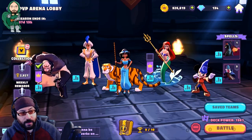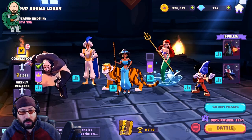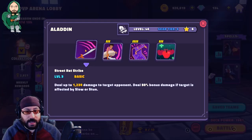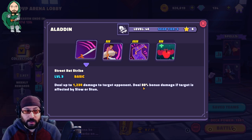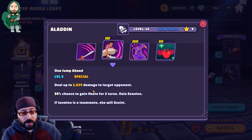The other two characters I'm showcasing here are Aladdin and Jasmine. You get Aladdin relatively early — for free, actually — from playing through the event that unlocks him, and he's also incredibly easy to farm in both the grand campaign and the villains campaign. His basic pretty much hits everybody, but if they are slow or stunned, it does extra damage, which works very well with Mickey who slows characters. His special, especially when you get it to tier two, does a pretty decent chunk of damage and gives him evasion and haste for two turns, so he's not going to get hit by the next attack. If Jasmine's a teammate, she also gets an attack in — it's a big damage flanking attack.